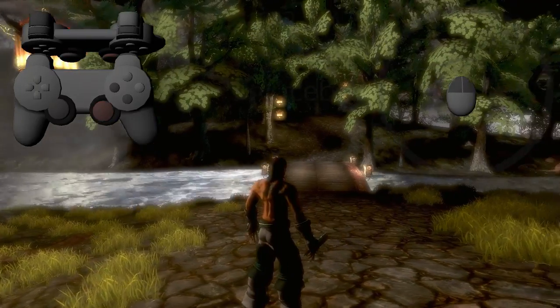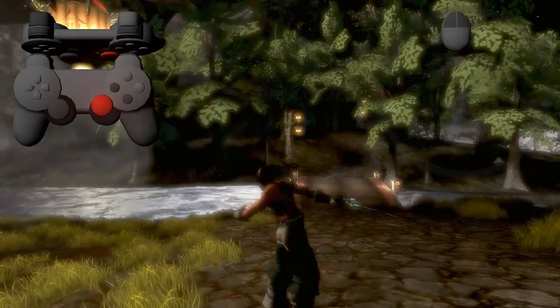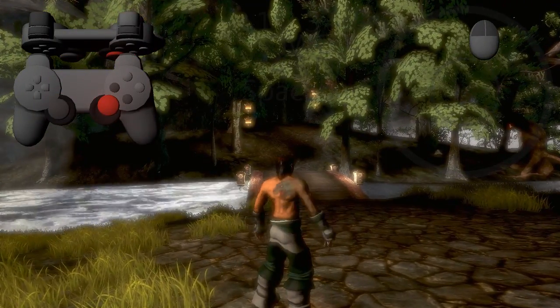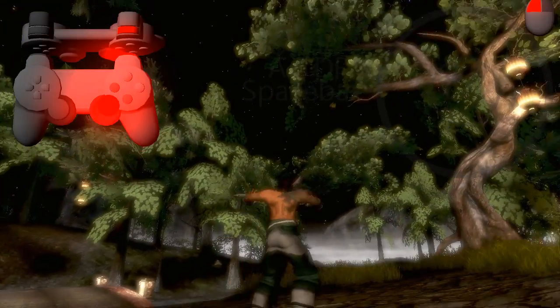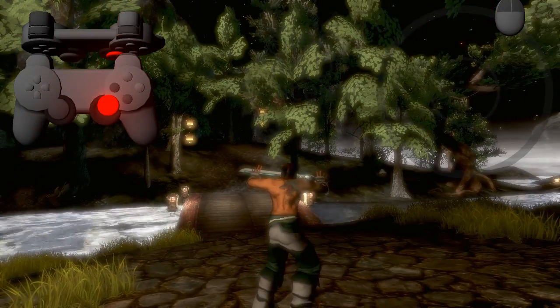Swing the sword by flicking the mouse in the direction you want with a brief click. If you click and quickly release without moving the mouse, the character will attack with a direct slash. If you don't release the mouse button, the character will perform a hold slash. Coda's attacks are decisive and unforgiving — a single unblocked hit will kill an opponent.